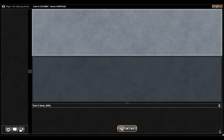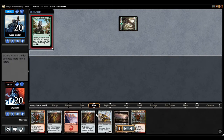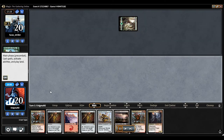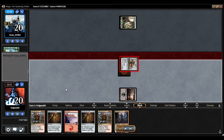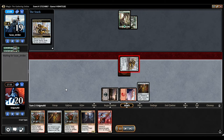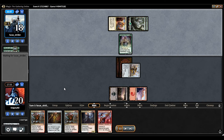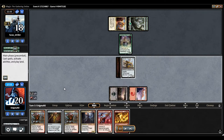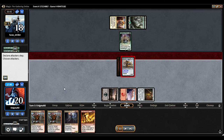Alright, here we are with game two in a standard constructed league. I am EnigmaNJ and we are playing against Green Red Aetherworks. This seems like a pretty decent hand. The Key to the City is a great card in this matchup. I'm surprised to see him go right after the key and not kill the courier. I have the backup, but I'm missing land drops early and that's never good in standard, especially with an aggressive deck.